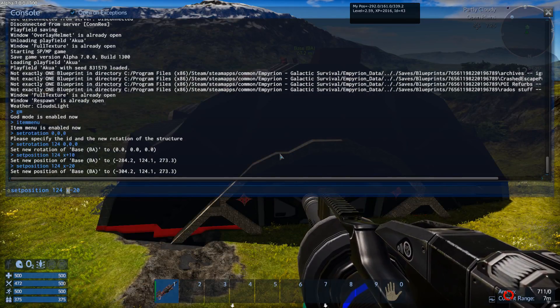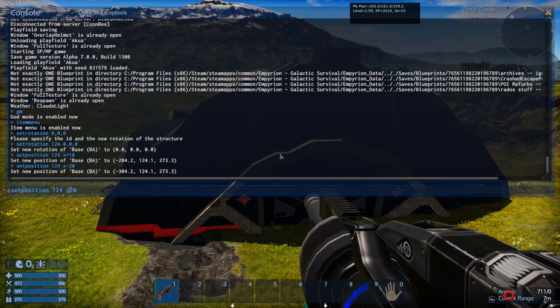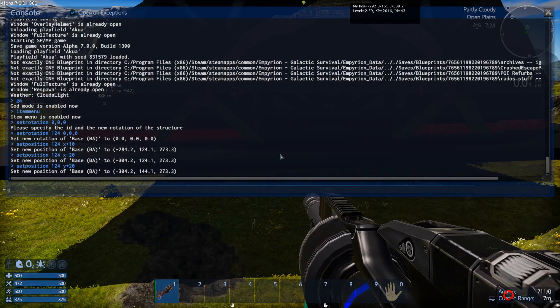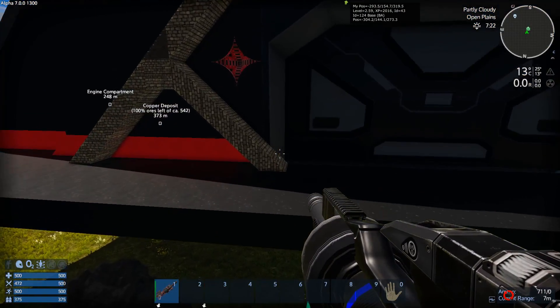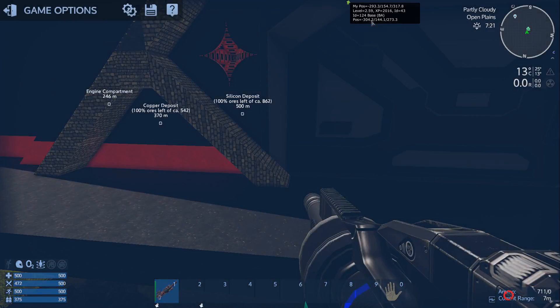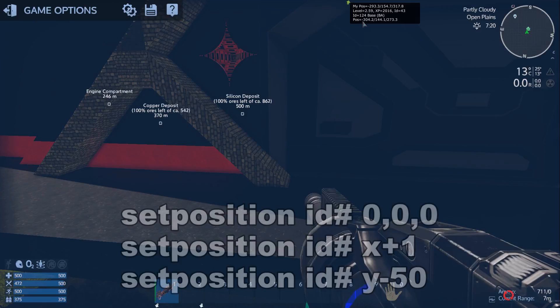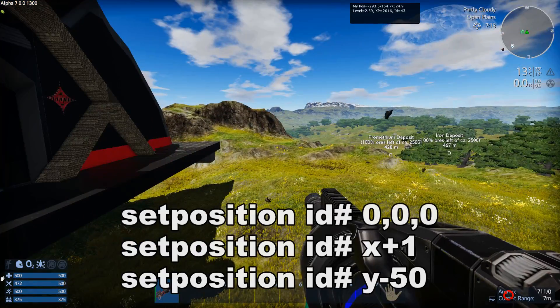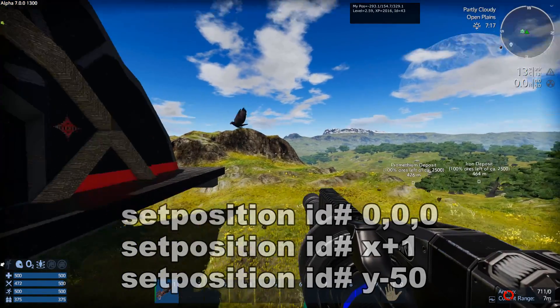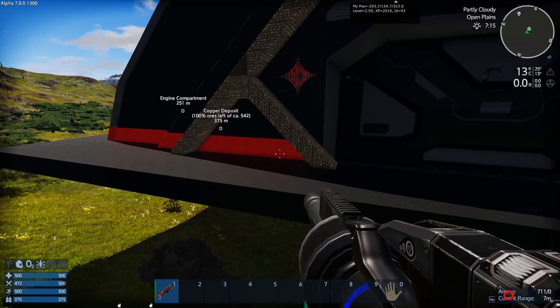You can also do y+20 to move it upward. You can get absolute coordinates shown when pointing at the base. Be careful not to miss negative signs — it's very easy to accidentally send your base to positive 304 instead of negative 304, which would put it on the other side of the planet.